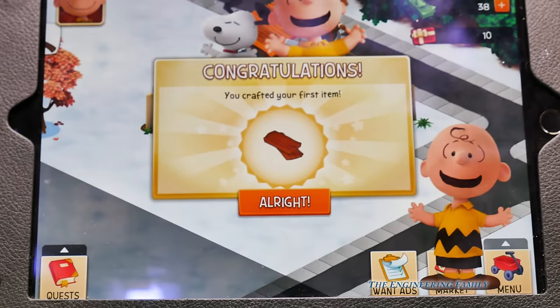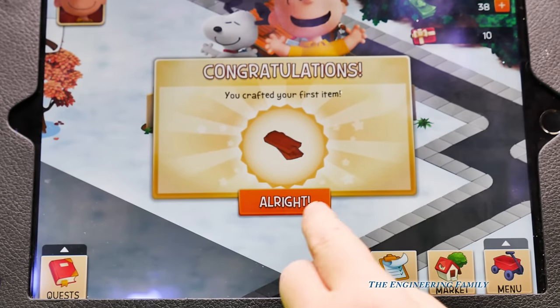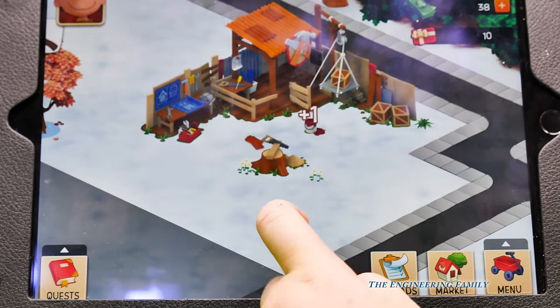Push the arrow. Congratulations, you crafted your first item. Alright! Woohoo!